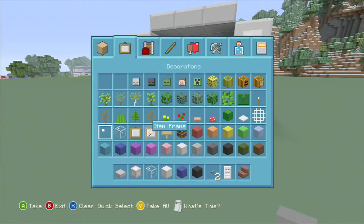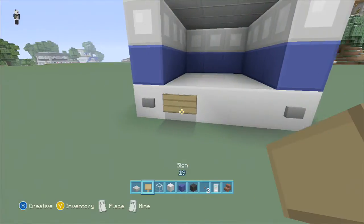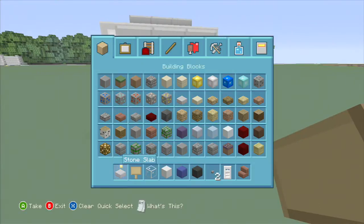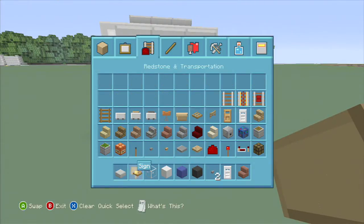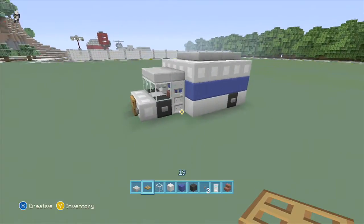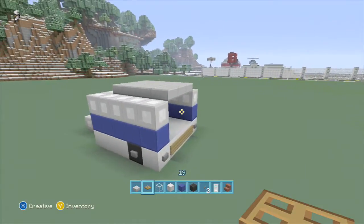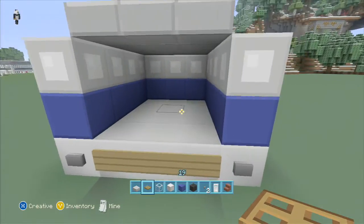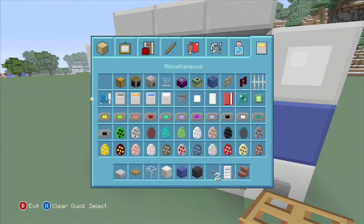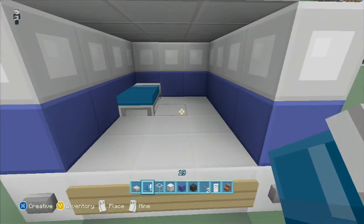And here's where we need some other items — pick up some signs. Go ahead and throw those on the back here. I like to put those on for like a back bumper. And in the front here, we'll put a trap door for a grill. And there's the front of the ambulance to the side. And on the back, if you want to leave it open — like if it's parked in your hospital, you can imagine it like that — you could park the ambulance in there.